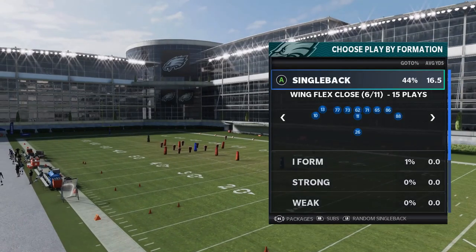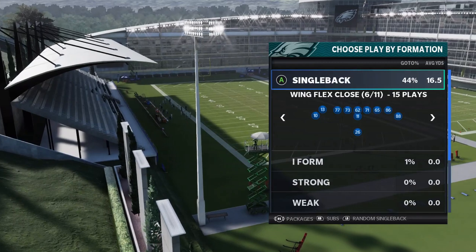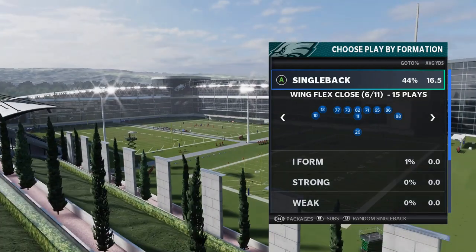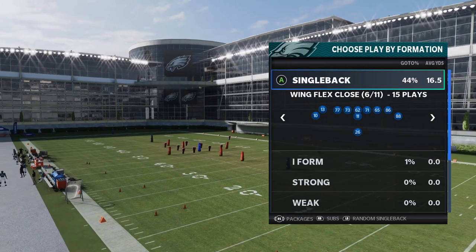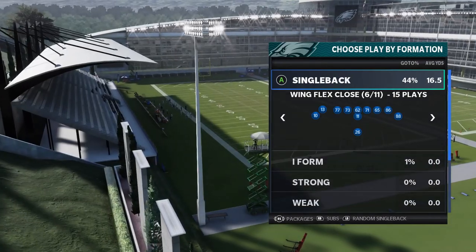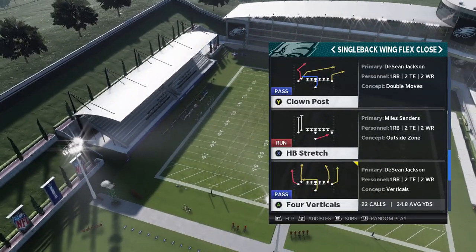Welcome back YouTubers and Madden fans, this is Mad Money Shots, sniffing out the Madden cheats as always. Got another offensive series for you guys today. I'm working out of the Raiders playbook, using the Eagles team because this playbook is also in the Eagles — pretty much the playbook I started the year with. I fell in love with the wing flex scheme, which I put out pretty early into Madden 20, and I find it might be even more broken this year. They definitely didn't patch this formation.